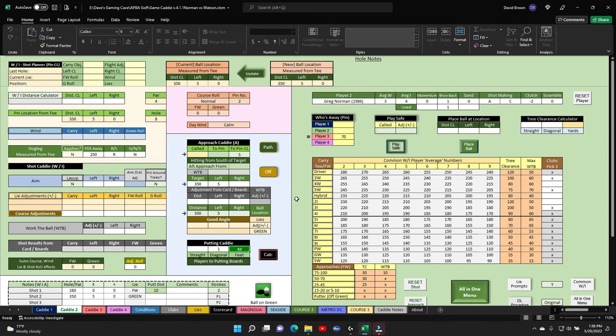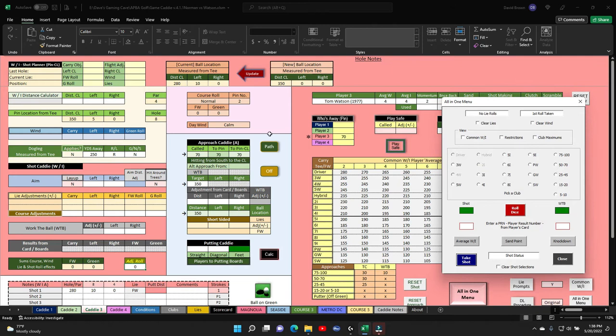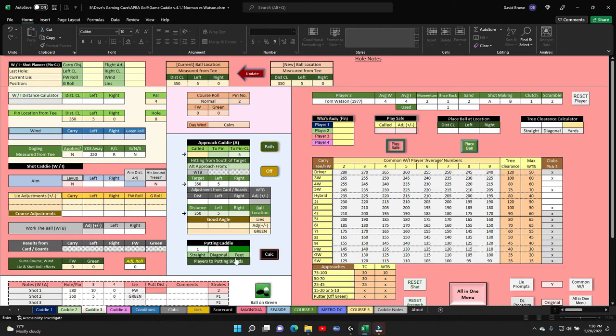We go to Watson — he's also at 70, he'll take his 70 on his approach. Rolls the dice, he gets 64 — that's a really nice four. Takes his shot, he's at 345 left five. He is one straight away — ball on green, one straight. Calculate: 11 feet. Wow, these two guys are playing neck and neck now.